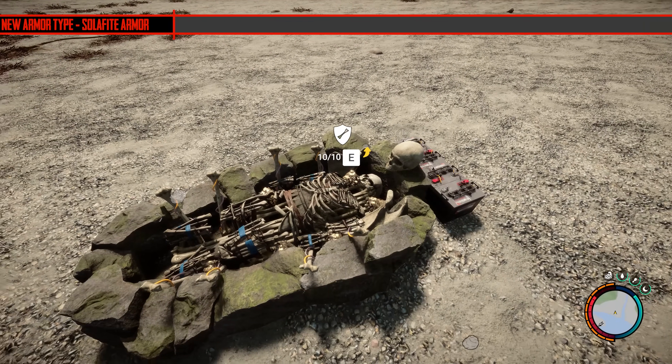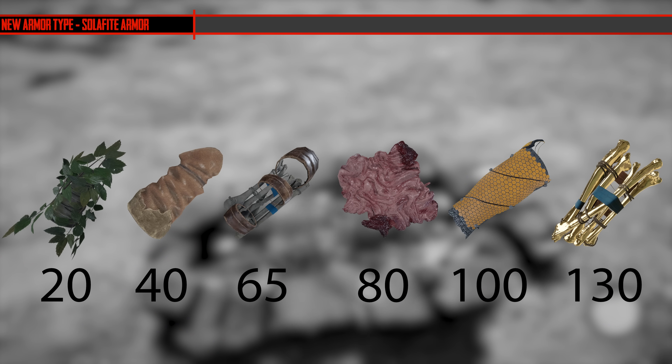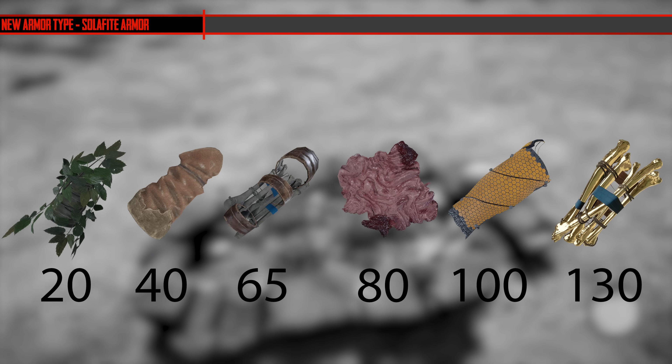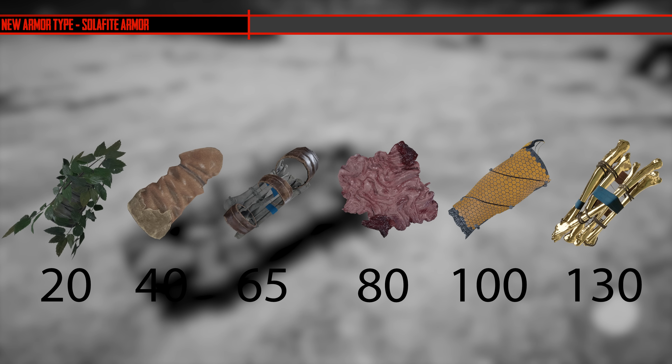It's actually what it's listed in the game code. In terms of the health of the armors: leaf armor has 20, hide armor has 40, bone armor has 65, creepy armor has 80, tech armor has 100, and solophyte armor has 130. So it basically doubles the amount of armor that bone armor has.